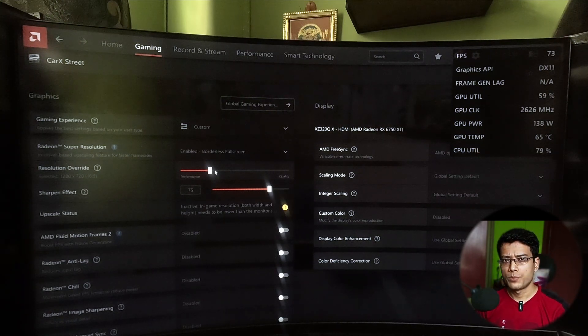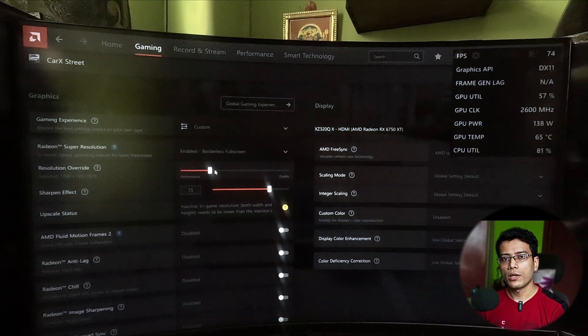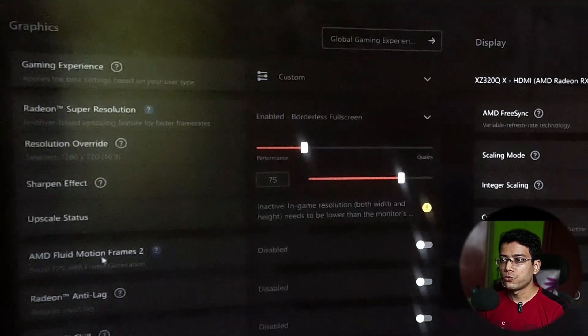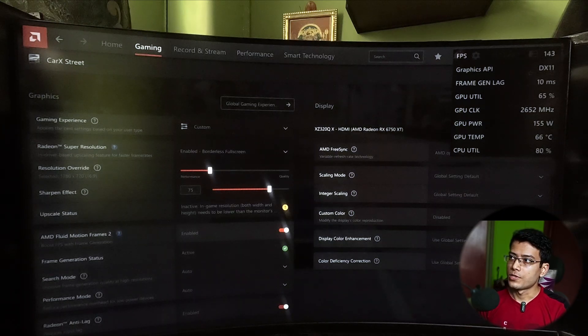If you're using an RX 6000 or 5000 series GPU — say an RX 5500 — and you're not getting enough frames, and you want 120 FPS, there is a secret tool here called AMD Fluid Motion Frames. Just turn this on and look at the frames.